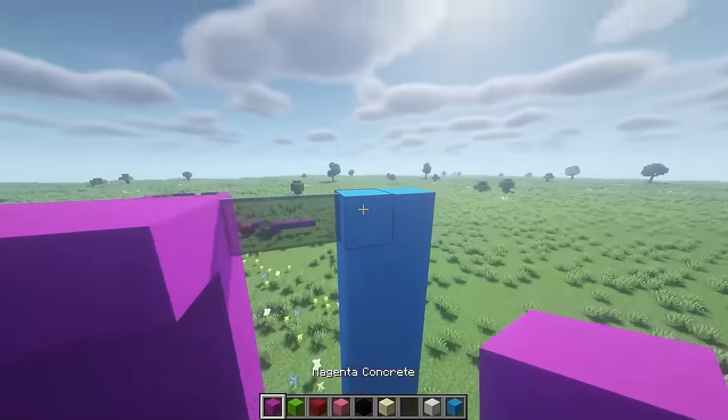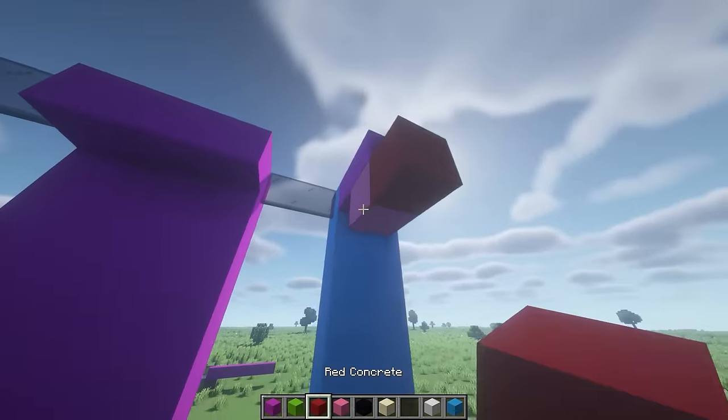Grab your magenta concrete and from this block place two blocks out, then place a red block.